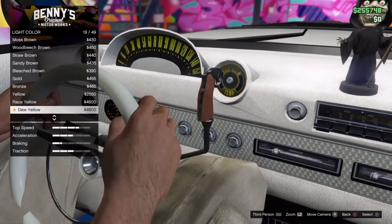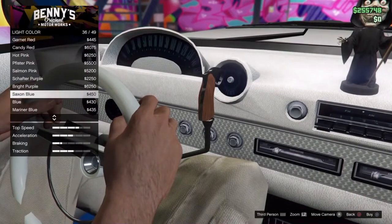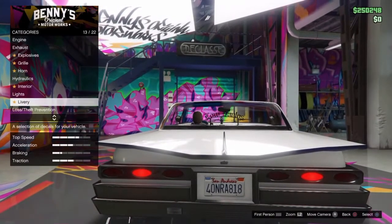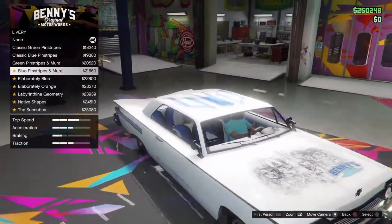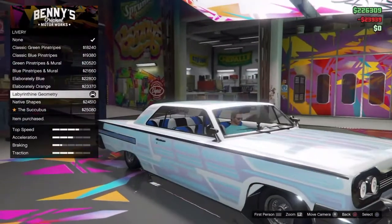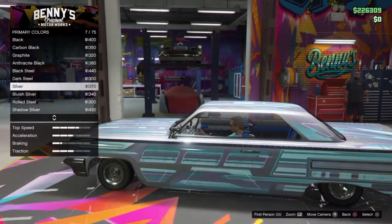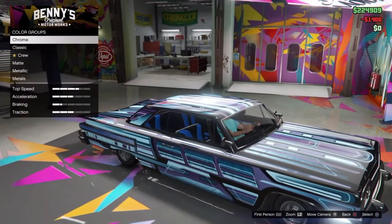The light color glows at night time, that's really cool. We have about two hundred fifty thousand left. For livery — that's the custom paint jobs — we're going with the blue pinstripes design, that looks so nice. For the main color I'm actually going to go with black, that looked really nice. Then secondary trim color will be more blue just to keep the theme. There's also a purple option that looks amazing.